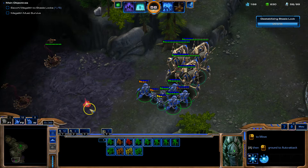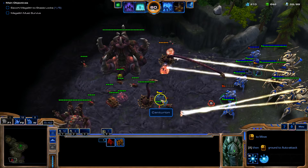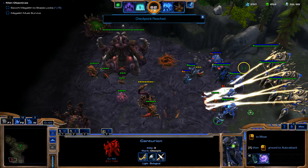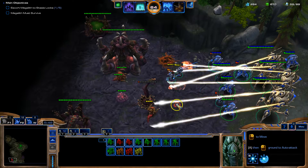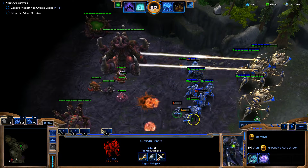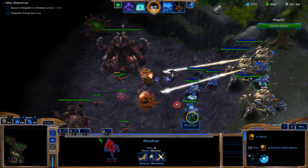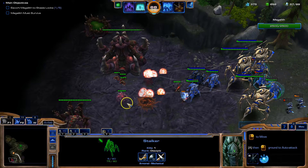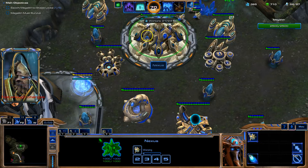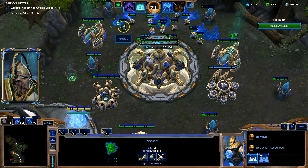The Megalith is almost done with this lock - I would advise you to make preparations for its next move. I'm going to need a Forge, and we'll be focusing on damage with that Forge. So one of the second objectives is to destroy all Zerg structures - there's actually a Zerg structure over here that I have to destroy. So here we go - that's pretty well cleared up.